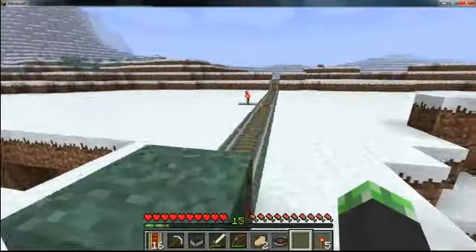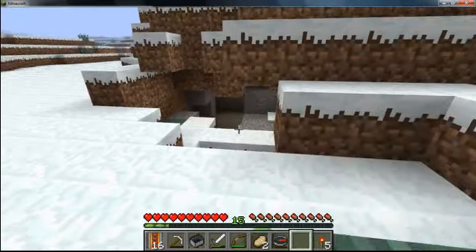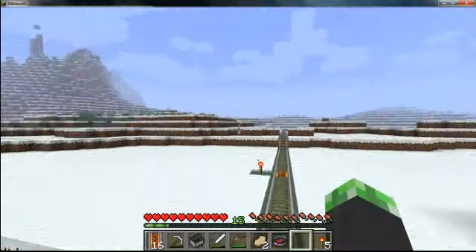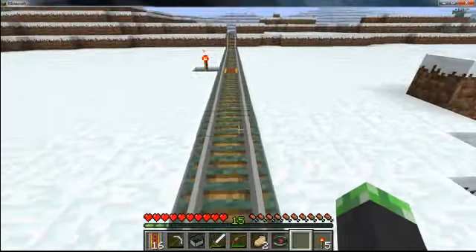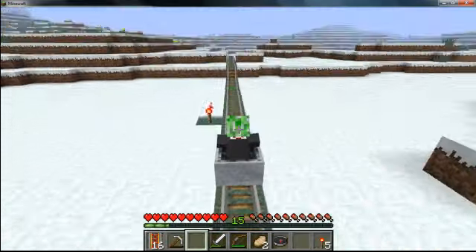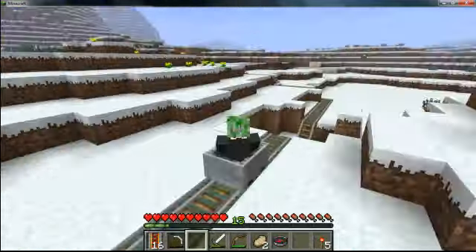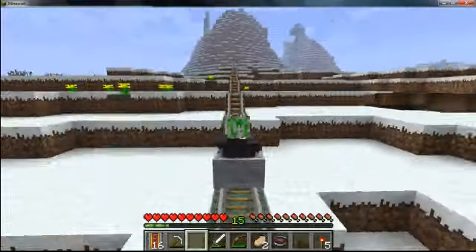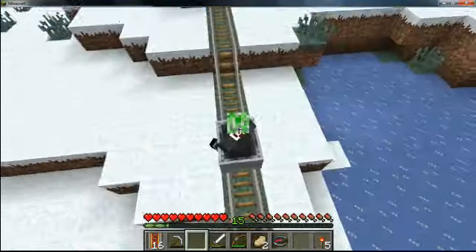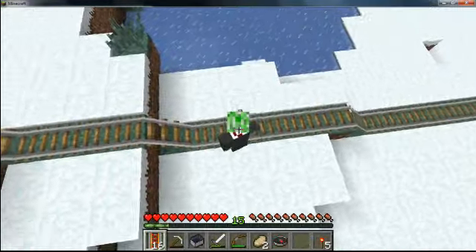You can use your mine rails for three things really: to go far down into mines, to get away from monsters, or to just have a nice ride around and have fun. You hit it and it goes — just like that — but your minecart does slow down quite a lot, so that's the only problem.